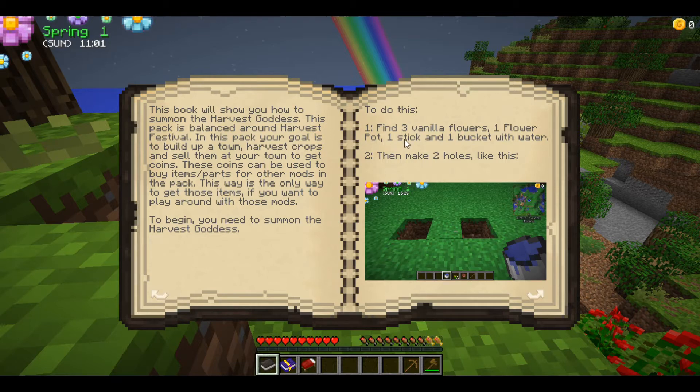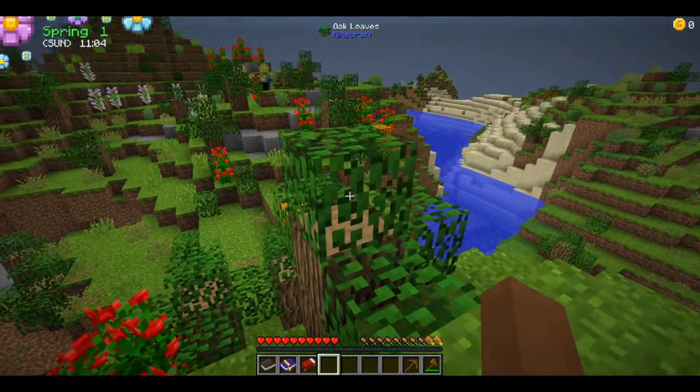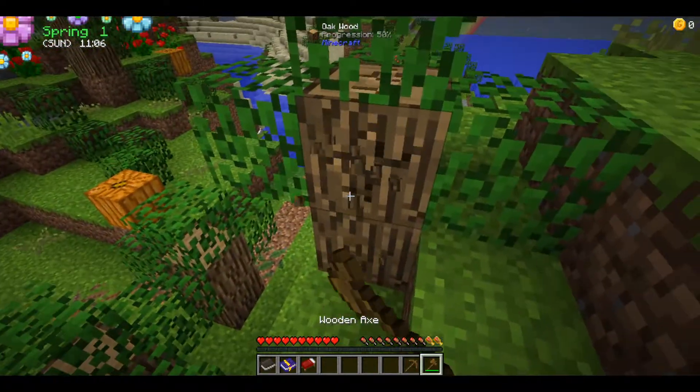To summon the Harvest Goddess you need three vanilla flowers — such as daisies, roses, or dandelions — one flower pot, one stick, and one bucket with water. Then you make two holes. You don't need the bucket of water itself, you just need water.